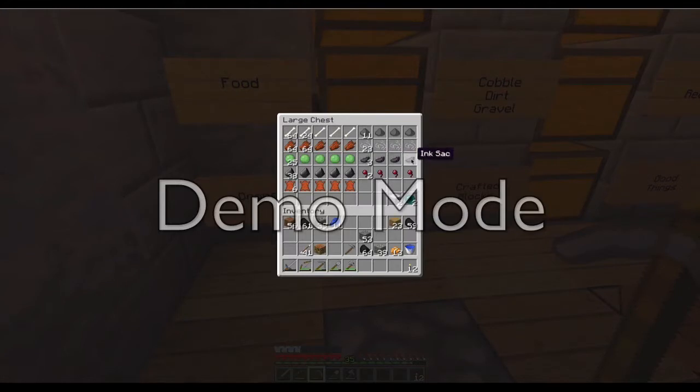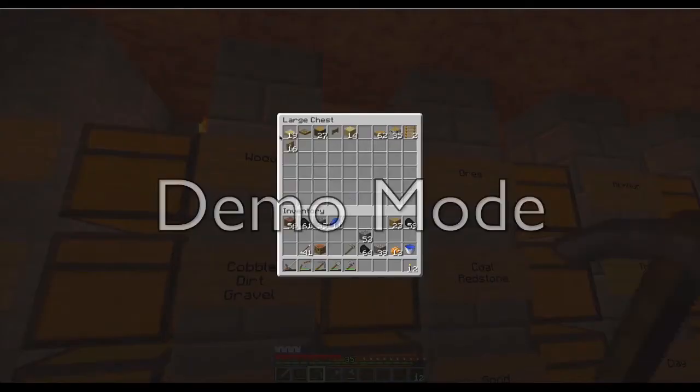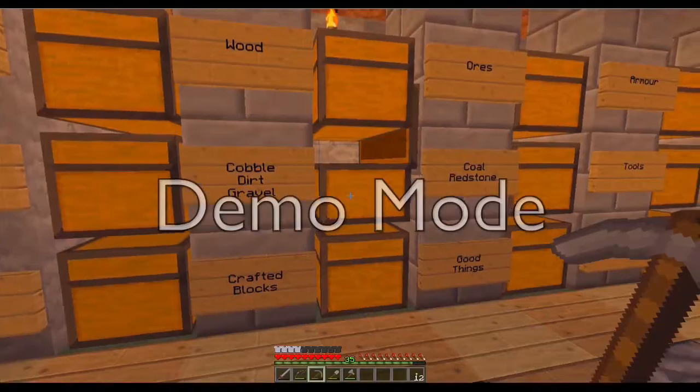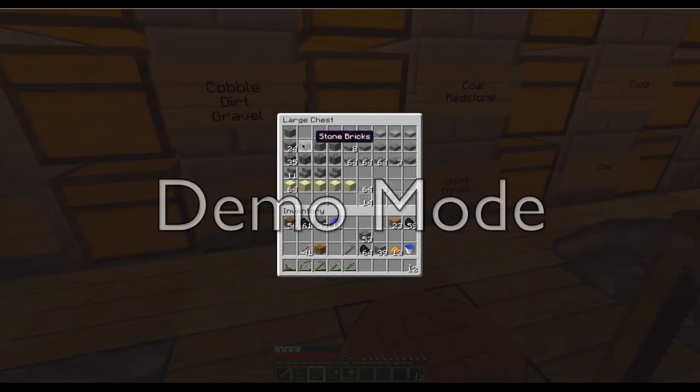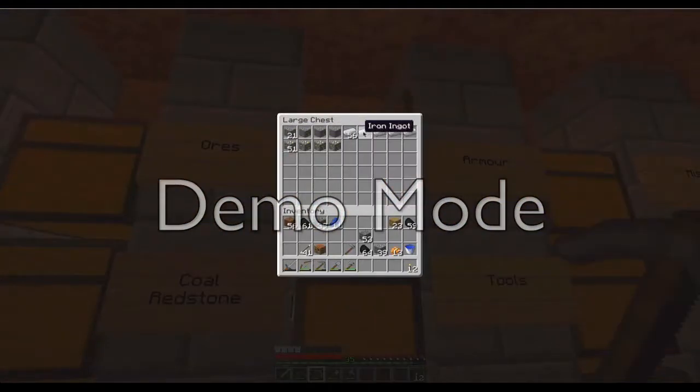Ink sacs are from squid, spider eyes from spiders. Flint's actually from gravel. There's also a chest for wood and wooden things, gravel, cobble, dirt, and more crafted blocks — things you can make from stone, sand, glass, and those bits. So they're mostly building materials. There's a bit of ores as well.